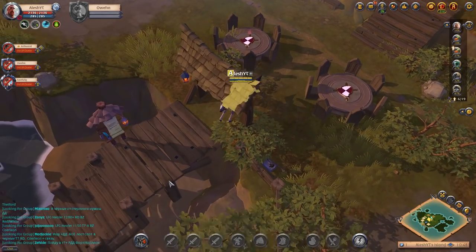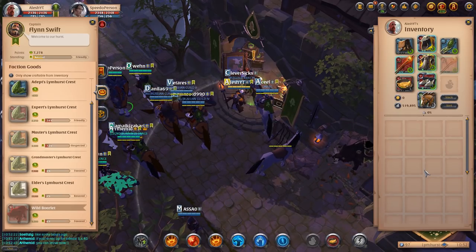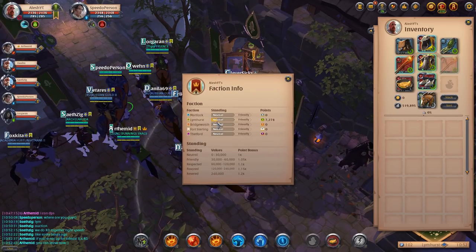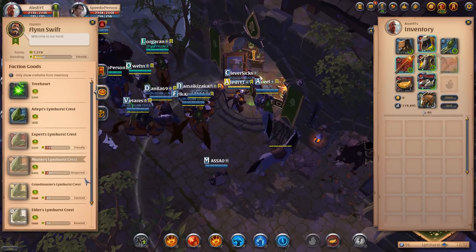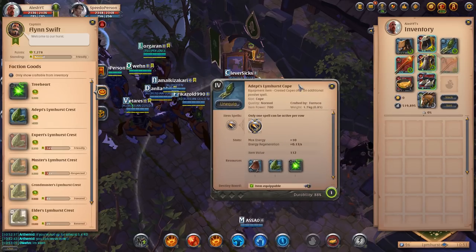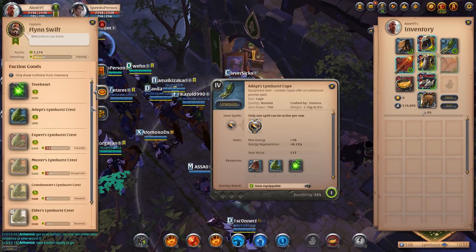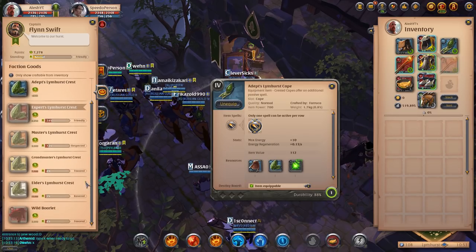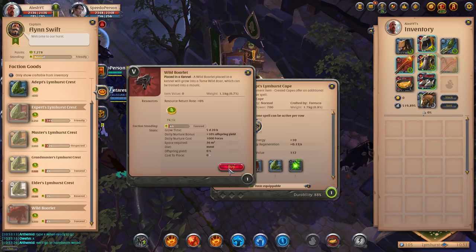Let's get all the teammates ready and go do a random dungeon. Before I leave, I do want to show you guys that I am faction flagging because I want to start leveling up our faction here in Limhurst. If we check the faction info, I'm still neutral with the faction and I have 7,000 faction points. The reason we want to do this is because once you level up to friendly, respected, and favored, you're able to start buying some of these crests. I need these crests to craft the Limhurst cape, which is the cape I'm mostly going to be using with this build. And once we are favored, we're able to buy the Borlette, which is going to allow us to do some rare animal raising — another profitable side to this game. So we are faction flagging and we're going to get levels leveling up our faction as we do random dungeons.